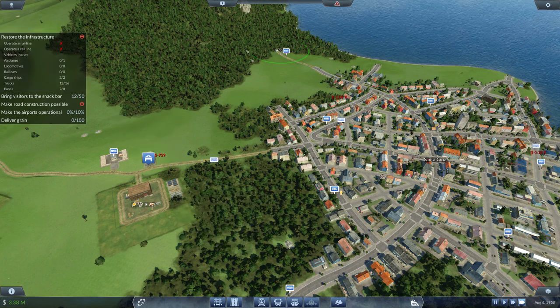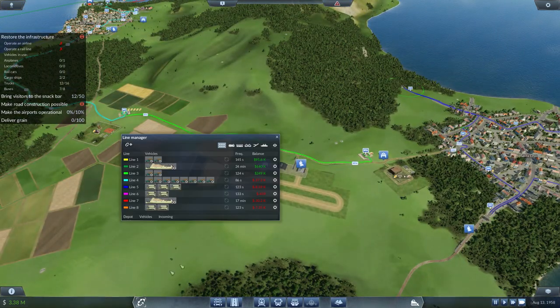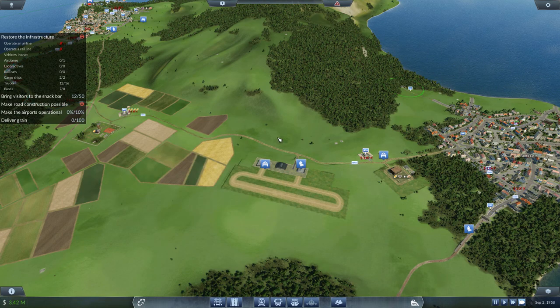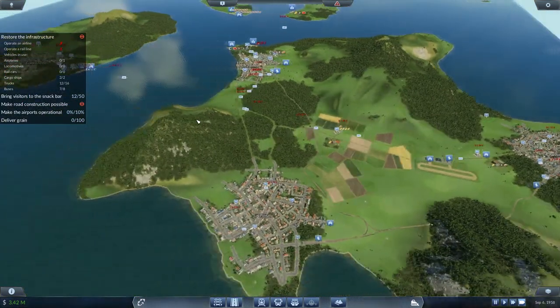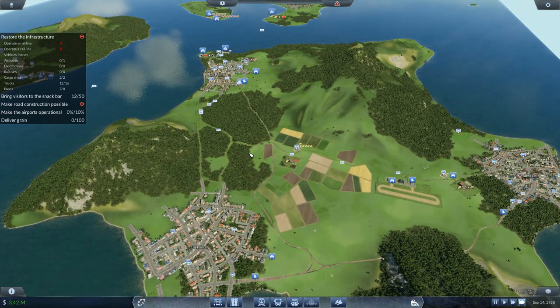Don't worry if some of your lines are losing money — they will slowly make money, and some make a lot more than others. The boats fluctuate like crazy, but apart from that don't stress too much. There's very little we can do now — we're just going to sit and fast forward and wait until everything else is unlocked.